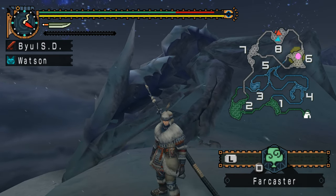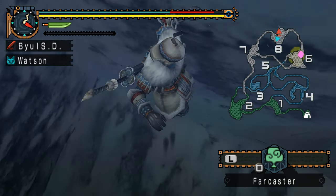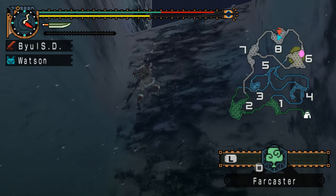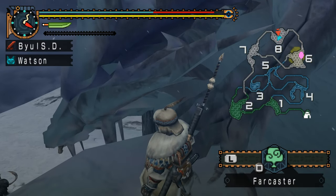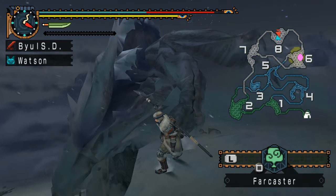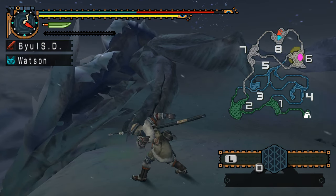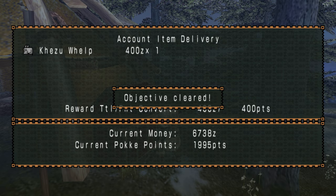And this thing right here — I heard this is Kushala Daora's carapace or whatever. Apparently Kushala Daora periodically sheds its old scales because supposedly its body is steel that rusts, and this is the rusted piece. Some fabulous stuff — I like Kushala Daora. The causal wealth costs 400 gold.